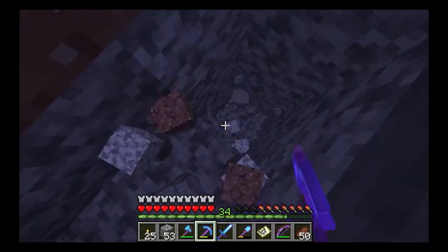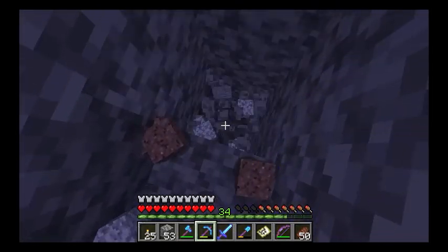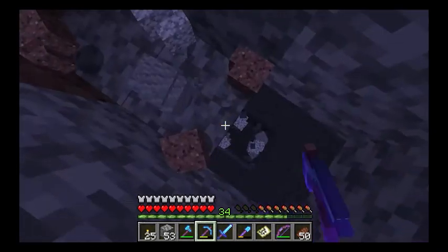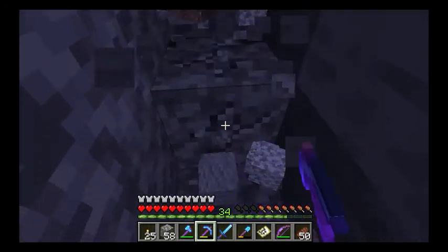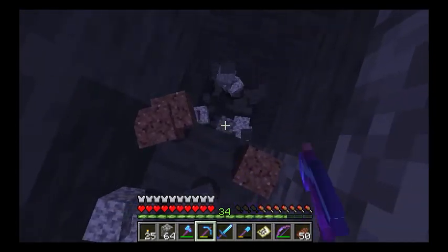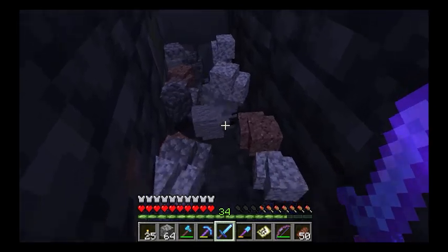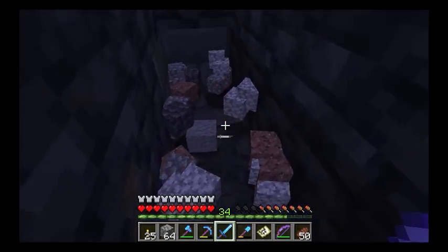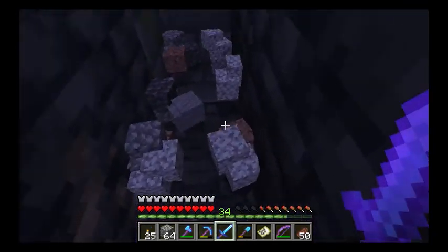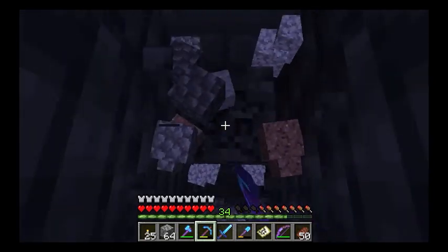You can do the half-block thing - go half on this block, half on that block, then just take down the third one. That's probably the easiest and safest method. We'll just keep on digging. Now because we are in the stronghold, we might get silverfish coming out and attacking us every once in a while if we break the wrong block, but needless to say we must be almost there.